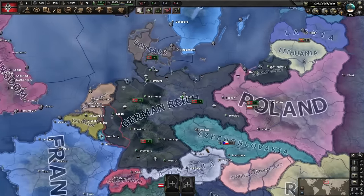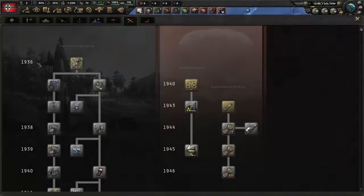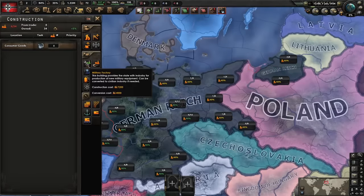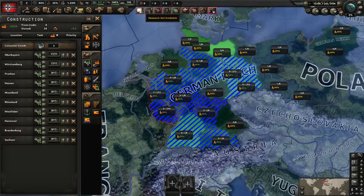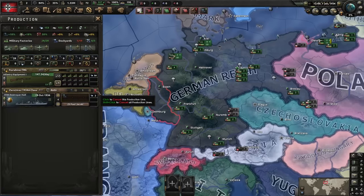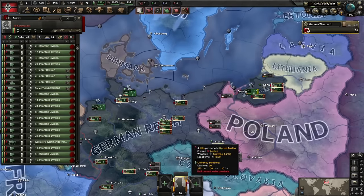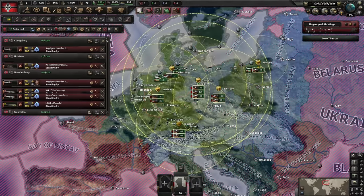I already showcased a speedrun against the Allies as Germany a while ago, in which we utilize naval invasion against France and the UK. But since beating the Allies is not the main focus of today's video, we're going to use blitzkrieg tactics and paratroopers. We respectively choose electronic mechanical engineering and paratroopers as our research and order the construction of a couple of military factories across the country. Our existing factories are needed to produce more infantry equipment. The run is too short to even mess with templates, so we'll focus on mass production instead.